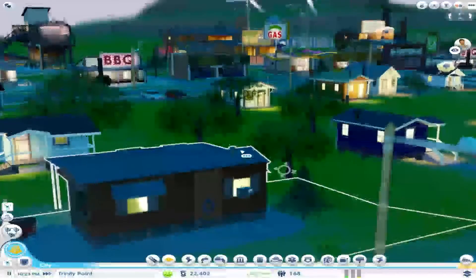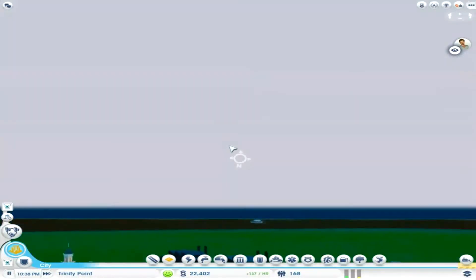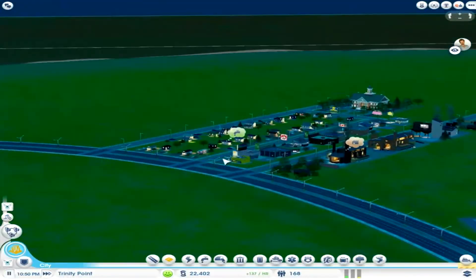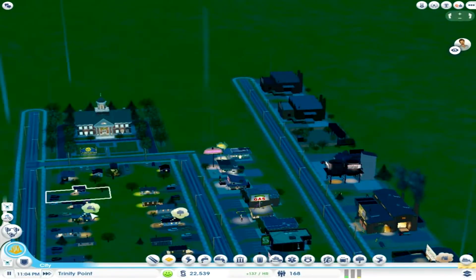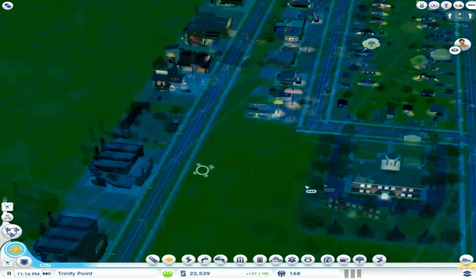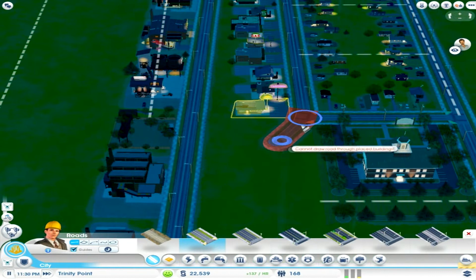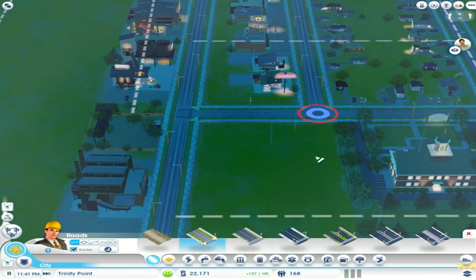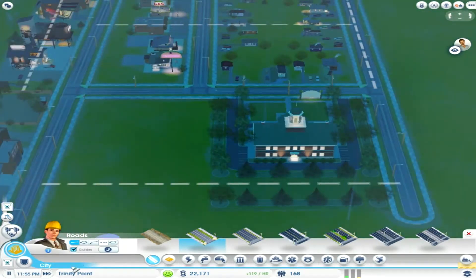Look at their cute little house — actually, they're living in shacks. What's that in the distance? A boat! With this sewer system working, I don't have to dump it in the yard — that's disgusting. Let me connect this road over here. Yes, this is good stuff.